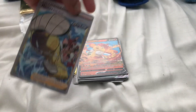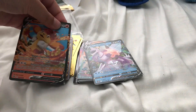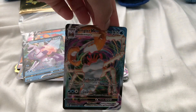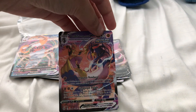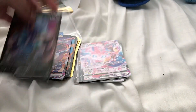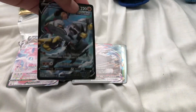I got a Mossdeep. Then we got a Simisear V, then we got an Origin Forme Palkia V. A Kyogre V-Max. Then we got a Urshifu V-Max — it's a Gigantamax. Then we got a Jade Inteleon. A Shaymin V-Max. A Urshifu V. An Aggron V-Max — so these are the cards that I opened from the last pack.